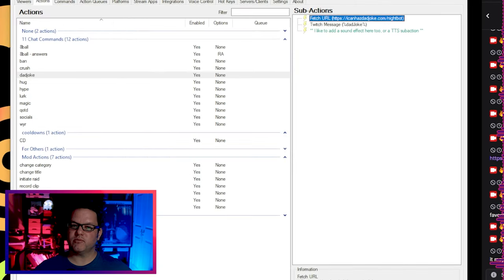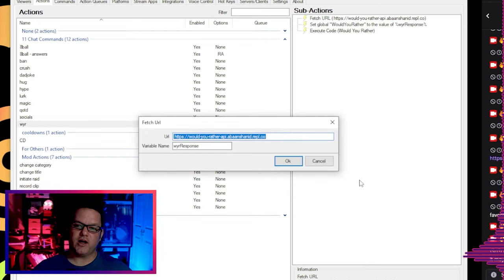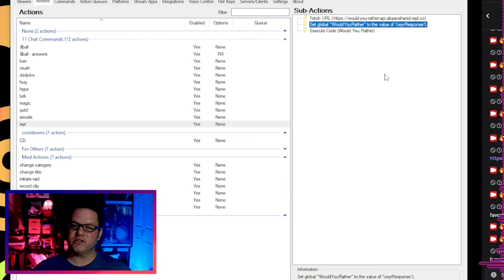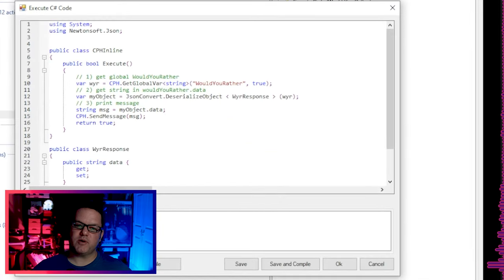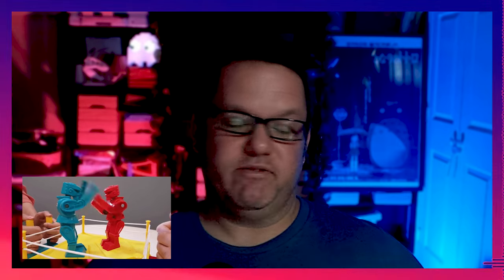You'll have to use some custom C# code to parse the text you want out of the data object returned by the API. For my !wyr, or would-you-rather, command, this extra step was necessary. If you open the wyr action, you'll see that it's still using a fetch URL subaction to get the response from the API, but then we're storing the response in a global variable and running some custom C# to pull the actual text out of that response data. The ability to do this is the kind of thing that really makes StreamerBot shine — this API would simply not work with Nightbot, StreamElements, or StreamLabs chatbots. I find the would-you-rather command to be quite useful for sparking conversation in chat, as often it leads to a polarized group of responses. You can get your chatters defending one side or another, engaging, maybe even arguing with each other.